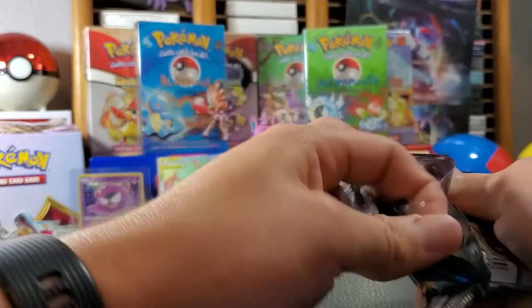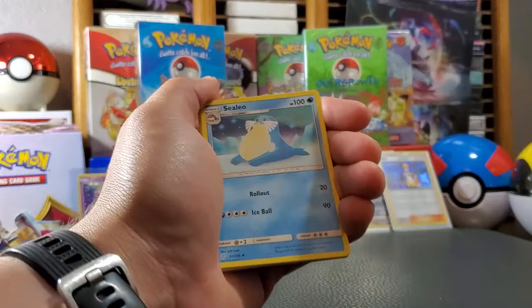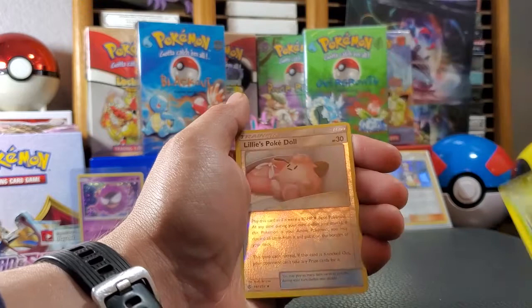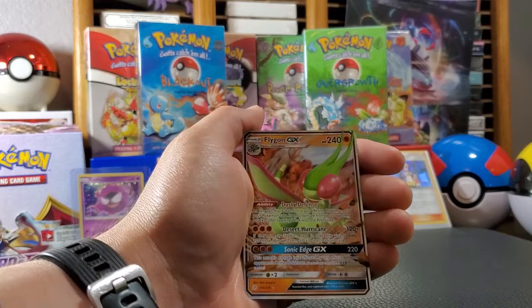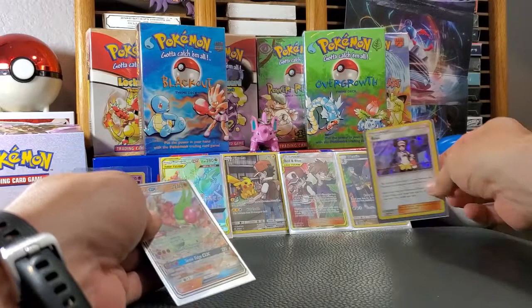One, two, three, four — fairy energy, Glaceon, draw energy, Cosmoem, Natu, Trapinch, Seel, Bebe. One of you must go — down to the last pack.